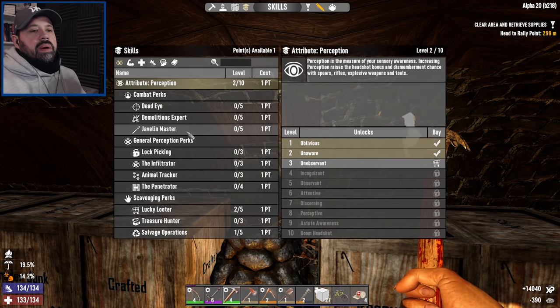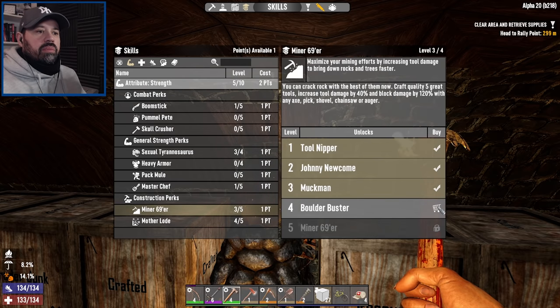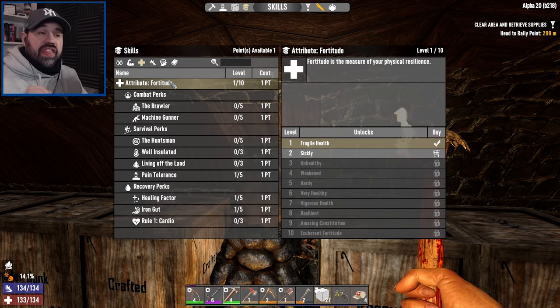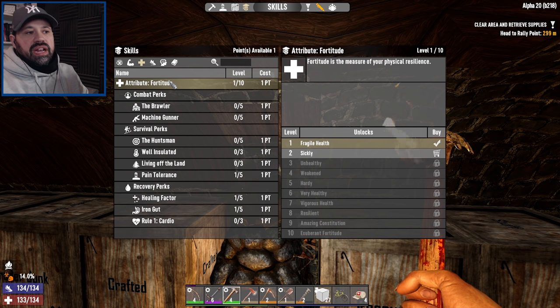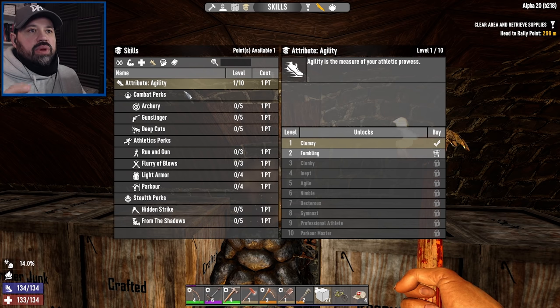We just leveled up from upgrading our base, and I do want to go a little bit more into agility. I definitely want to put one more point into Miner 69er, but for range we want to start getting more into the arrow, just to test it out. When Alpha 20 comes out of experimental and I leave experience normal, I will probably try — if they don't change the bow strength — to see if we can do a pure agility build.